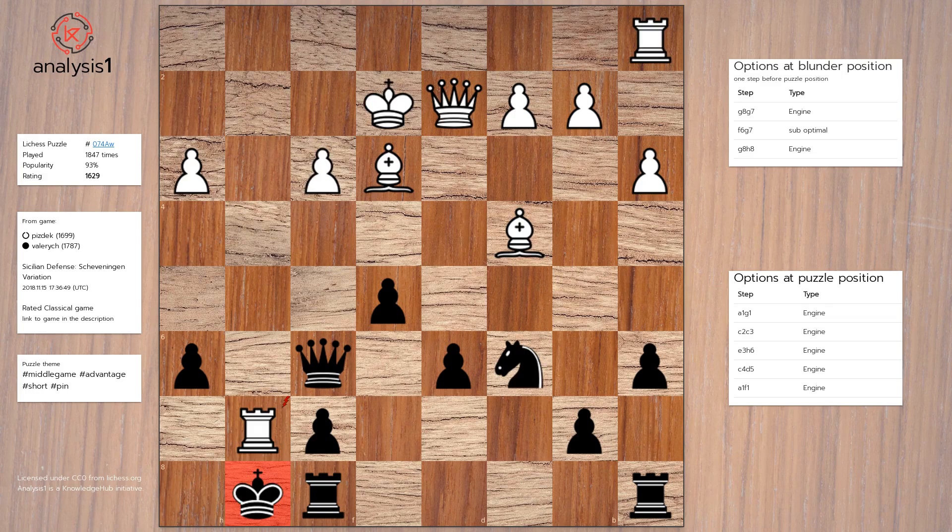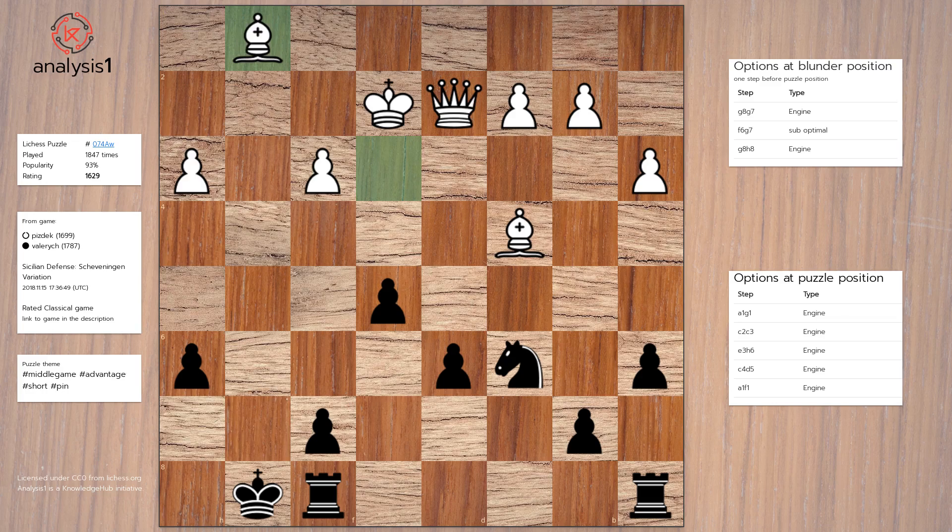Blunder position option 2: Takes, Rook to g1, Queen takes rook, Bishop takes queen, b5, Bishop to b3.